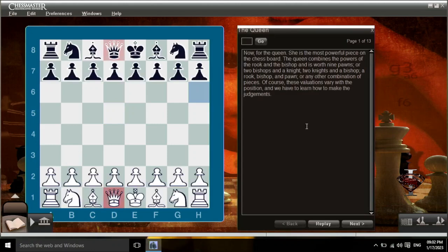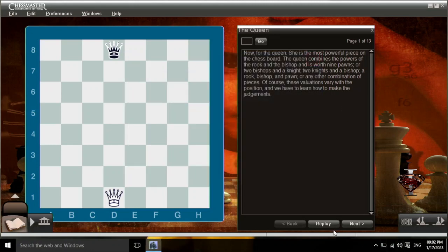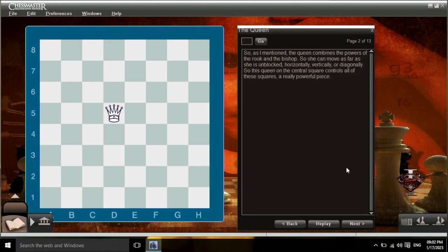Now for the queen. She's the most powerful piece on the chessboard. The queen combines the powers of the rook and the bishop and is worth nine pawns — or two bishops and a knight, two knights and a bishop, a rook bishop and pawn, or any other combination of pieces. Of course, these valuations vary with the position. So the queen can move as far as she's unblocked horizontally, vertically, or diagonally. A queen on a central square controls all of these squares — a really powerful piece.